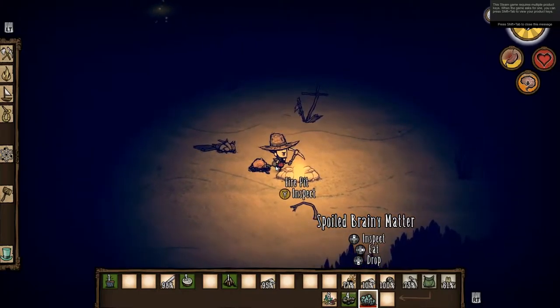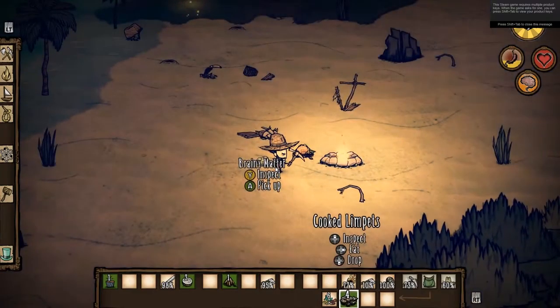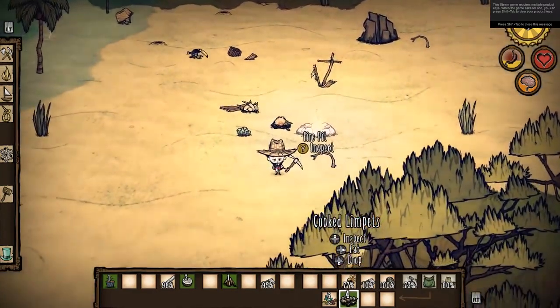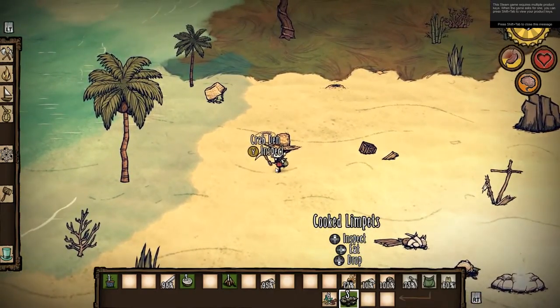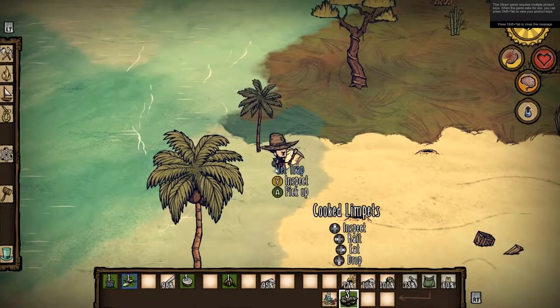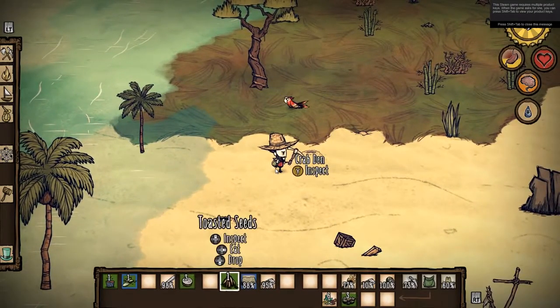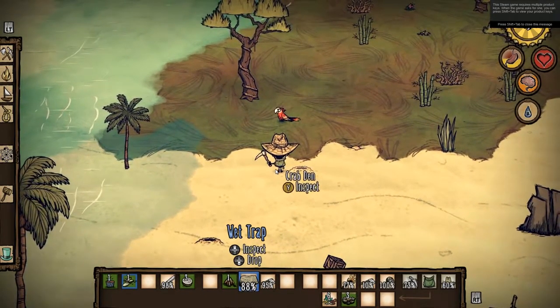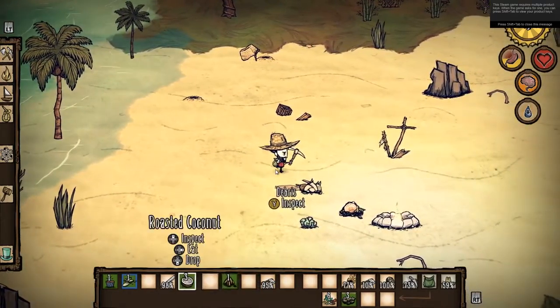Spoiled brainy matter — that's that thing I picked up in the coral, spoiled. I'll just drop it. Cooked limpets, let's eat those. Oh — that bird just — look at the tide coming in! Soggy seeds, pick up the wet trap. Well, that's a good lesson learned. There's stuff you gotta worry about here.